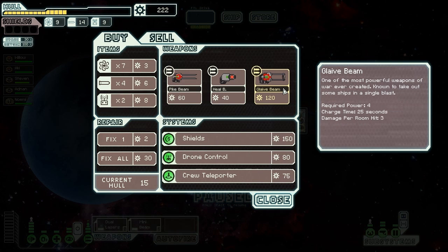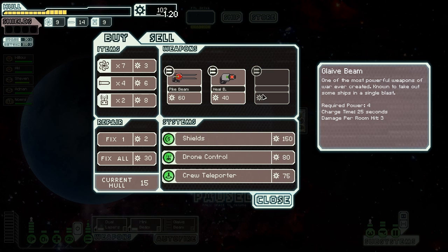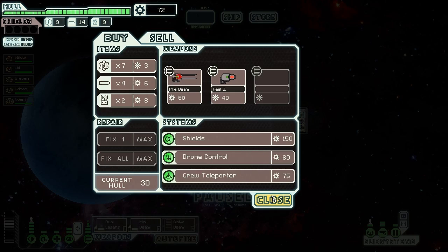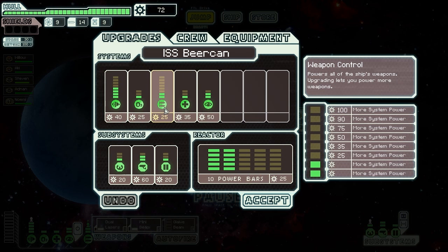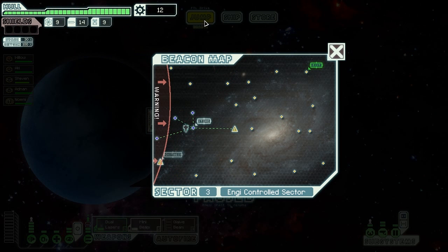Shop. Glaive Beam. You're thinking about it, aren't you? It takes four power, 25 seconds charge time, but three damage. Do it — you know you want to. I'll be honest, I knew I was going to do that. The Glaive Beam, once I get it online, is quite hilarious. Don't expect it in a hurry though — it takes four power units.